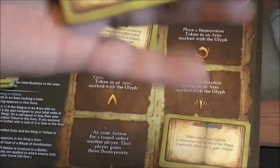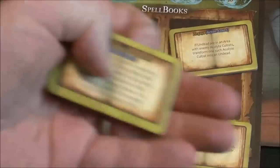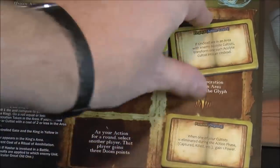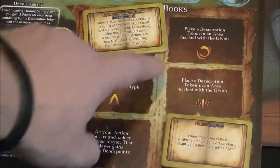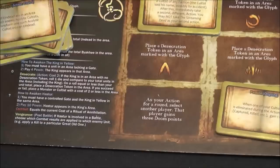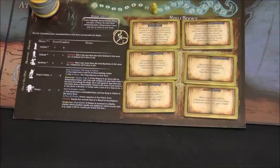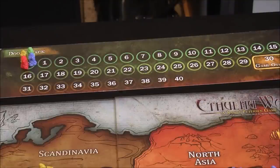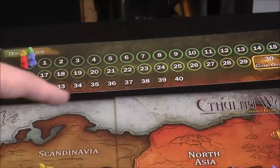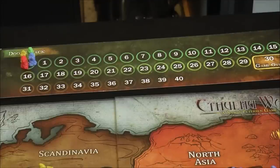The order you unlock spells is completely up to you. For example, 'Zingaya' can go first, or 'He Who Is Not To Be Named.' Some spells unlock by placing a desecration token in an area marked with a specific glyph. Once you've gotten all six spells, you can win the game. The victory point track goes up to 30 — as soon as somebody hits 30 points during a phase, that triggers the end of the game. Whoever has the most victory points wins, but you must have all six spells unlocked.